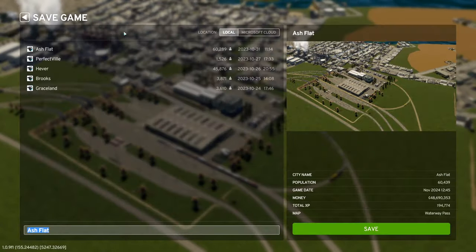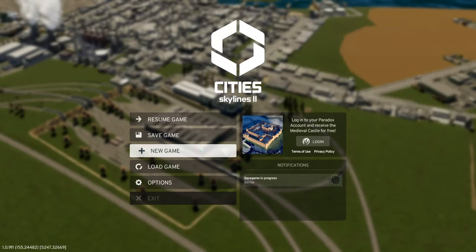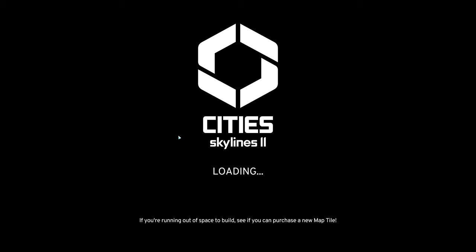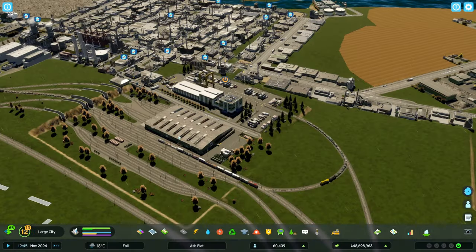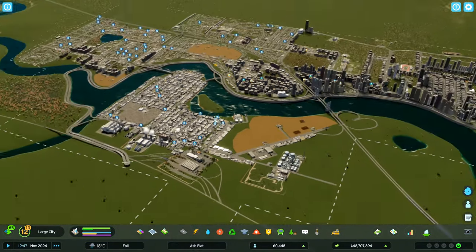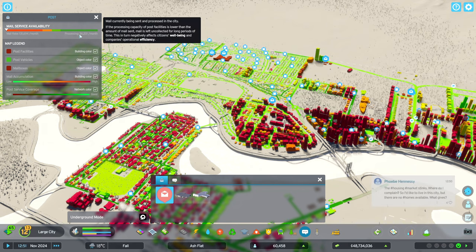Save your game - we're going to save it back to Ash Flat, hit yes, and then load the game back in. This is going to reload your game and we're going to see if this fixes it. Once we're back in, that terminal will be shut off, we'll fast forward, and see if this switches the post office. Some people have great success with this option, some people don't.